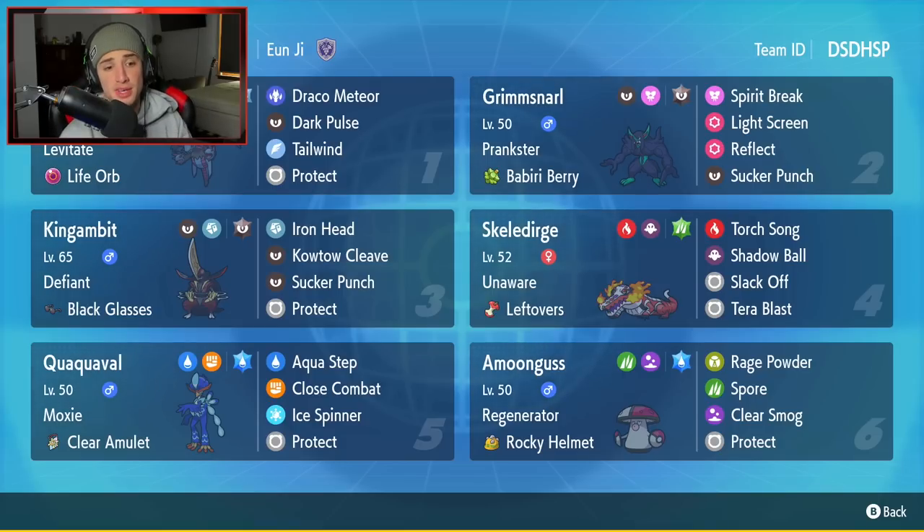Third Pokemon is going to be King Gambit, and I feel like King Gambit has been super, super strong in the meta at the moment. It's good in Trick Room teams, it's good on non-Trick Room teams, and it's just all around an absolute great Pokemon. It has Defiant as its ability, the Black Glasses as its item, and it's rocking Iron Head, Kowtow Cleave, Sucker Punch, and Protect, which I think is the best move set for any King Gambit set.